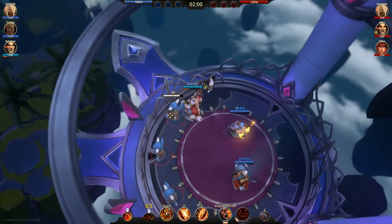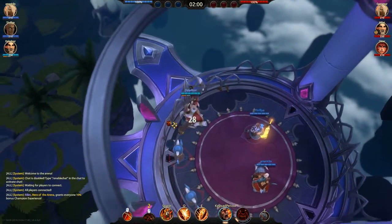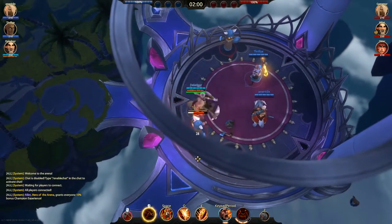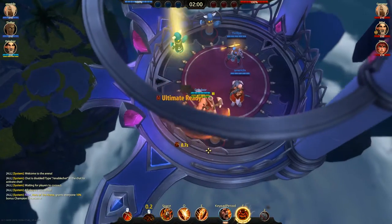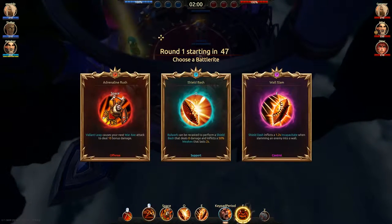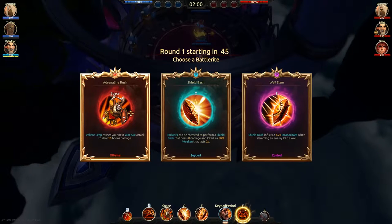Let's talk about Battle Rites. Battle Rites are like talents for your heroes. You get to choose one before each round. In round 1 you have 3 options, and in round 2 you still have 3 options but they are totally different from round 1. Let me explain what each Battle Rite does to help you choose which one to take for your situation.